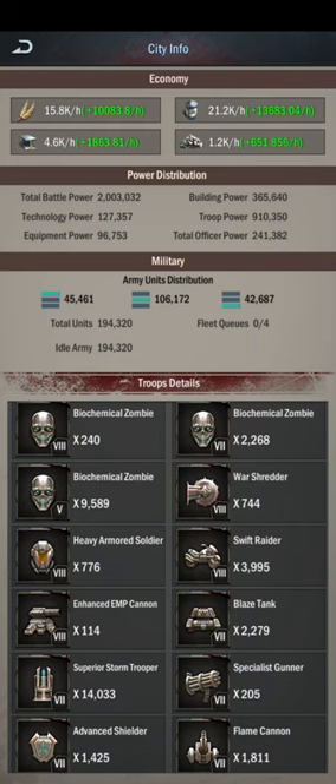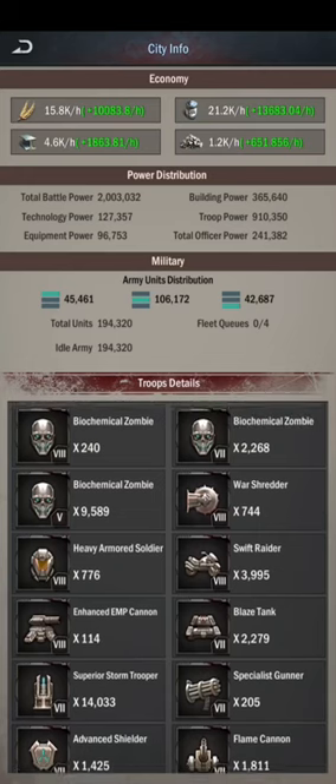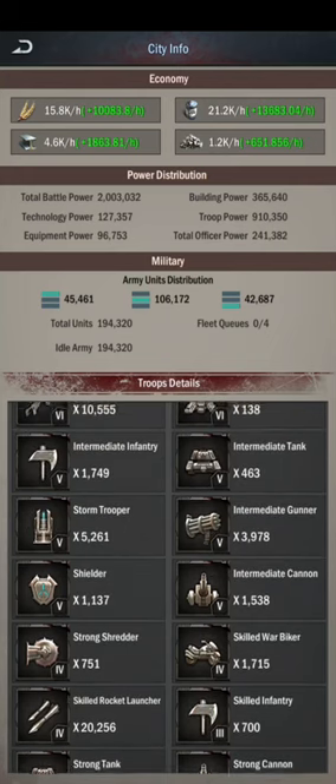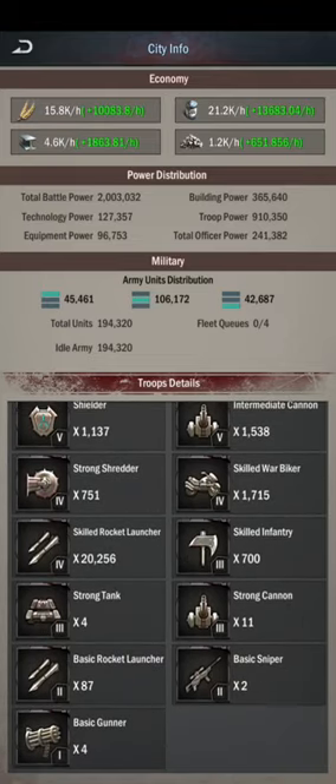Before we go, let's take an overview of the account. My main hall is at level 23. We can click on city info to get all the information about our city. The first stat is resource production: food production is 15.8k per hour, oil production is 21.2k per hour, steel production is 4.6k per hour, and mirrors production is 1.2k per hour. We can also see the total power broken down into technology power, troops power, and other categories.